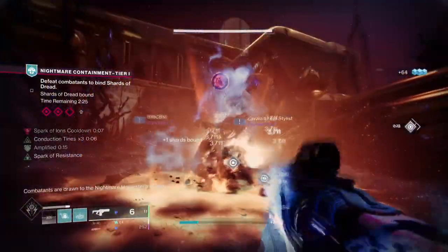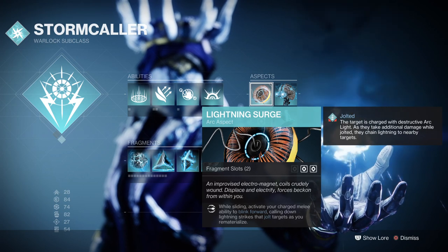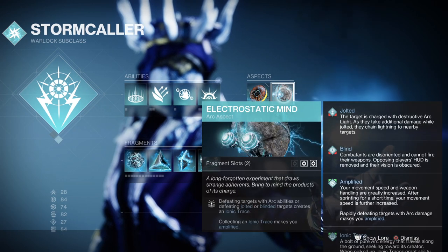For Aspects, we have Lightning Surge, which allows us to turn into a ball of lightning and bring down lightning onto our position. We then have Electrostatic Mind, where defeating a target with Arc abilities or being jolted and blinded will create Ionic Traces. Collecting Traces will also make you amplified.